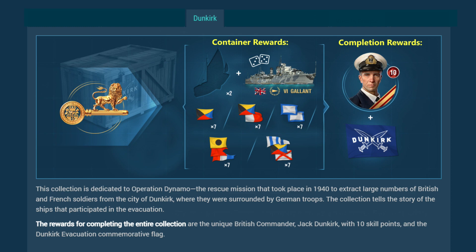The Dunkirk collection is a 16-piece collection in a single stage. Each crate gives two items and the exchange rate is five duplicates for a single item. Each container gives various consumables, and there's a small chance to get the Gallant. The final reward is the 10-point commander Jack Dunkirk and a commemorative Dunkirk flag.